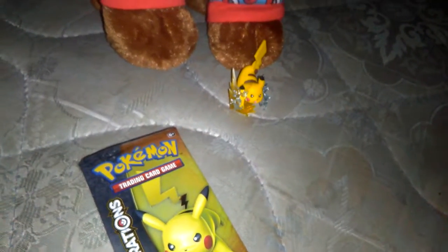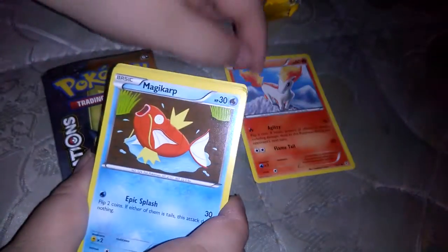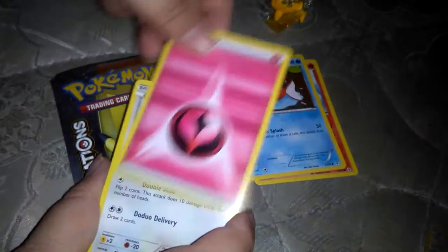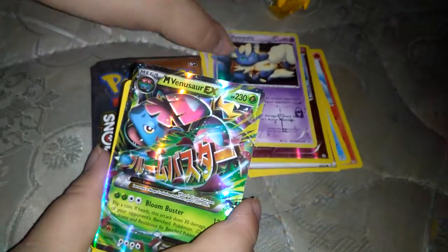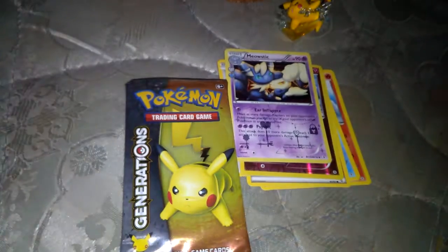So we got two packs left. I didn't watch Pikachu be the dud pack — that's gonna be funny as hell. So second-to-last pack we got a Magikarp, Energy, Dodrio, Koffing, Mew, and a Mega Venusaur EX! That is freaking three EXes so far.